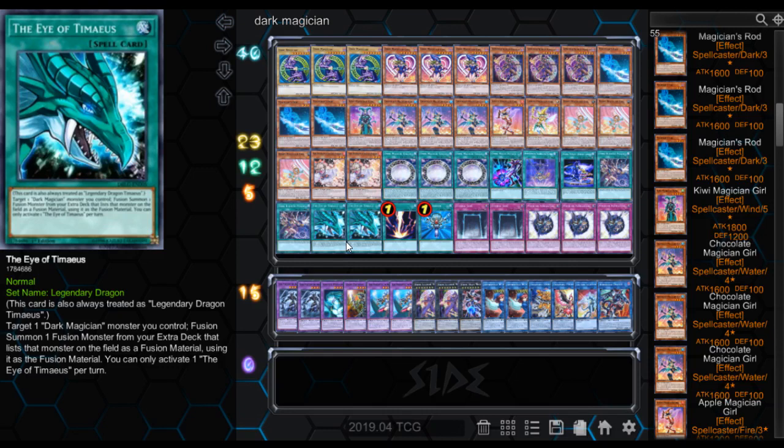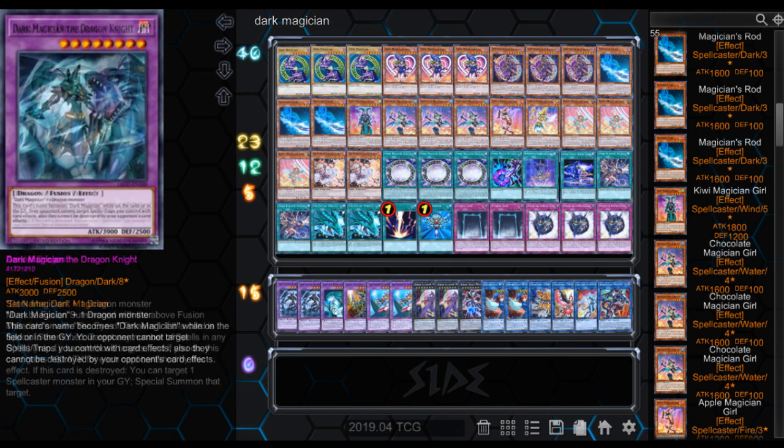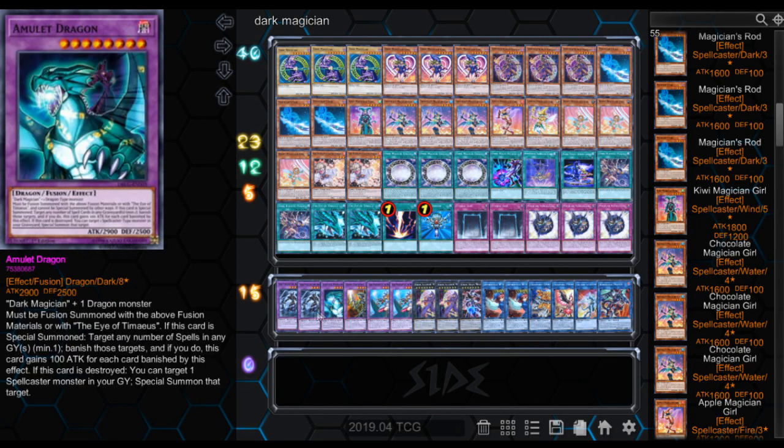Then we got The Eye of Timaeus — this card is always treated as Legendary Dragon Timaeus. Target one Dark Magician monster you control and Fusion Summon one fusion monster from your extra deck that lists that monster on the field as a fusion material, using it as the material. You can only activate The Eye of Timaeus once per turn. So you get a Dark Magician out and get to summon any of the fusion monsters that list that monster on the field — only Dark Magician stuff though. We've got quite a few Dark Magician fusion monsters — three of them that we can get out from that card effect.